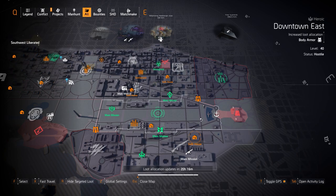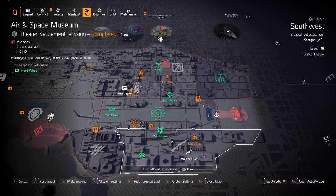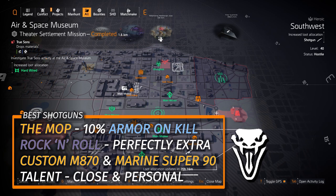For normal targeted loot, starting with shotguns at Southwest. You got two exotics: Sweet Dreams with the Sandman talent, and the Scorpio with Septic Shock. The Scorpio unlocks at Season Level 55. With Sweet Dreams you can melee one-hit kill any red or purple-barred enemy every 15 seconds — great for skill builds — but the Scorpio is better because it works on tank, skill, and DPS builds. The four best shotguns otherwise are the Rock and Roll with Perfect Extra, the Mop with 10% armor on kill, the Custom M870, and the Marine Super 90 — always roll Close and Personal as the talent on those.